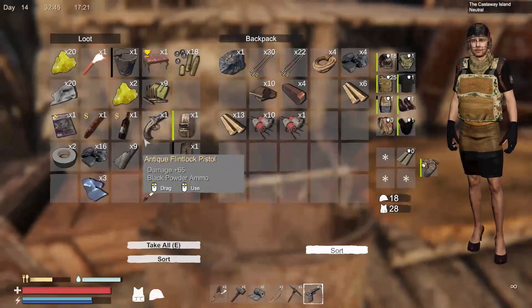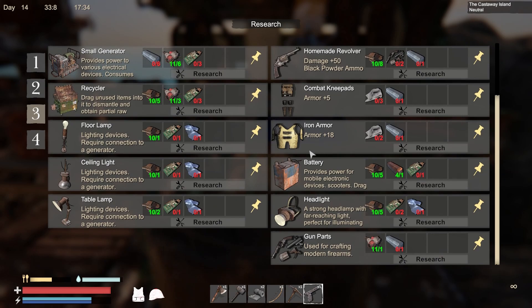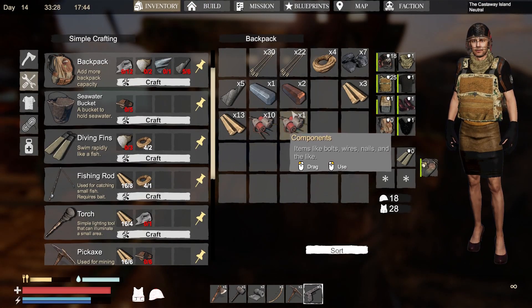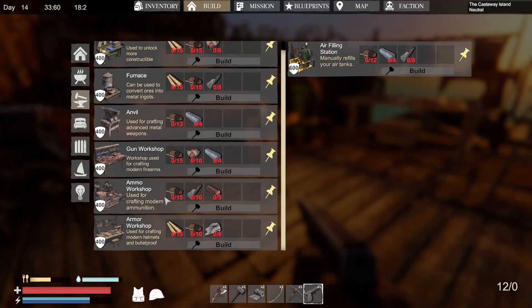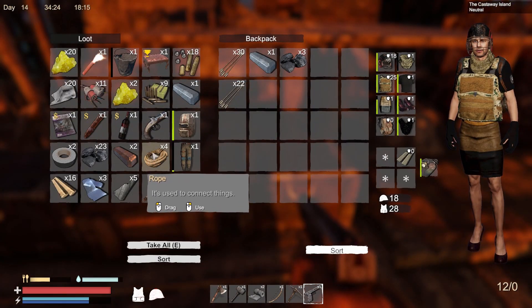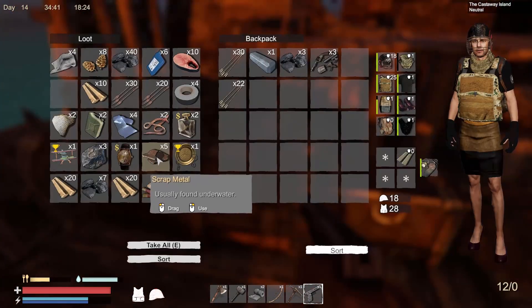I need rubber like right now. Iron armor would actually be really good too. Let's do the ammo workshop — how much does it cost to build? I need more copper but I've got enough of the other raw materials. I want to make this next, but I need more copper. Let's actually make this right now so I have more options. I need gun parts, scrap iron — those are things I already have.